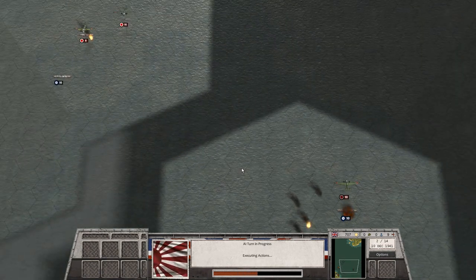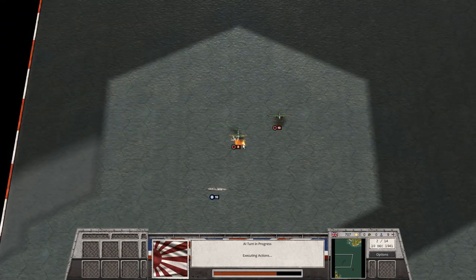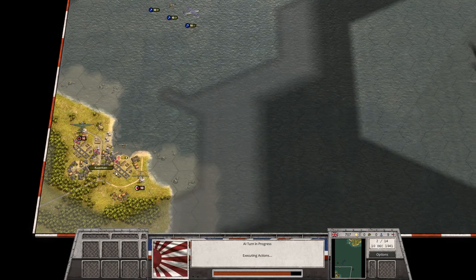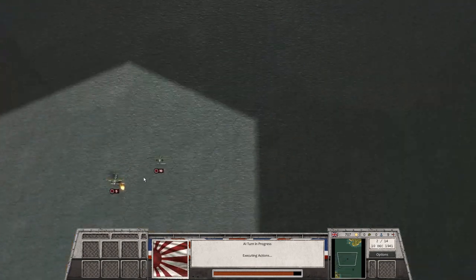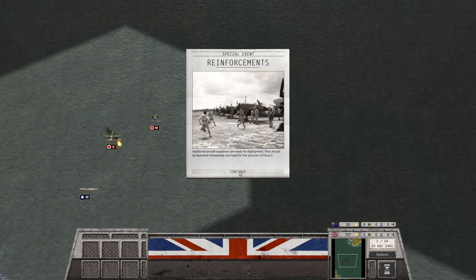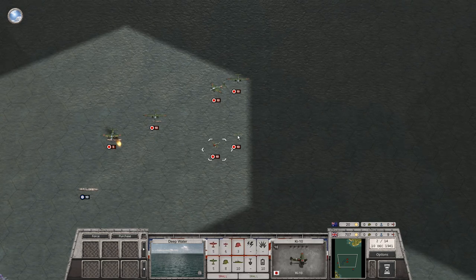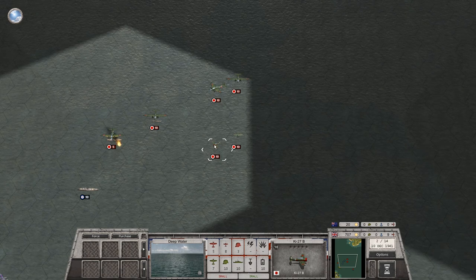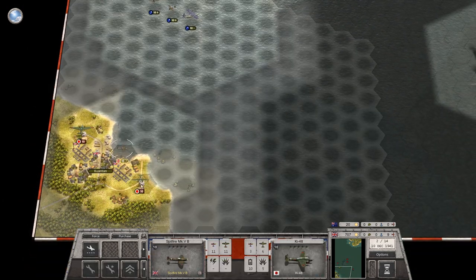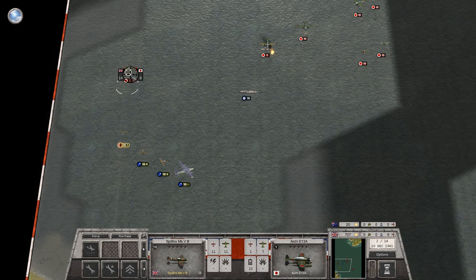They are also continuing their ground assault. Additional Japanese aircraft squadrons — a Ki-10 and a Ki-27, which are fighters — are ready for deployment and launched immediately. We've got our fighters down here. They could attack those bombers, but I think we'd much rather come up here and start to shoot down this aircraft, since I'm not so worried about the anti-installations down there. If they want to hit those, sort of be my guest — it's not really critical.